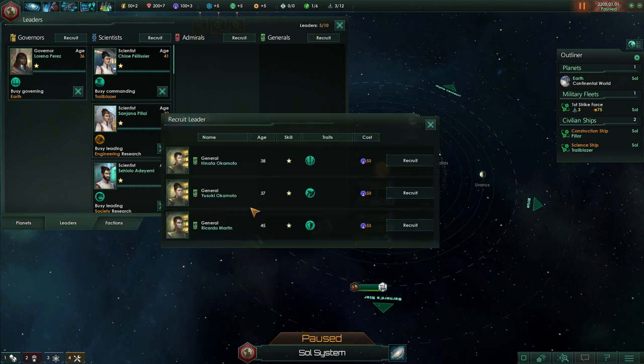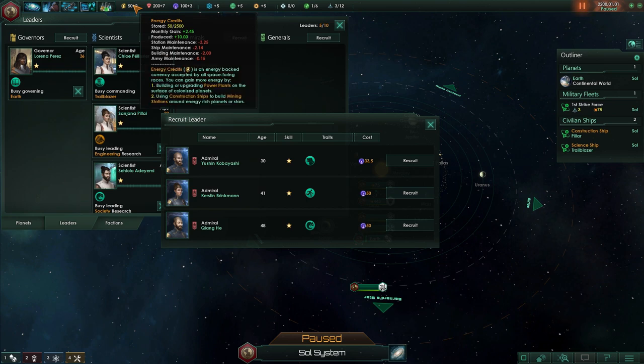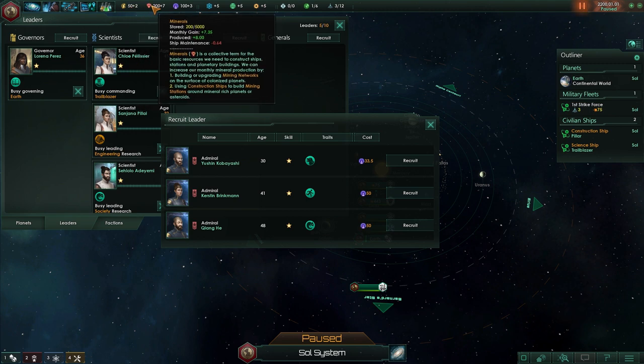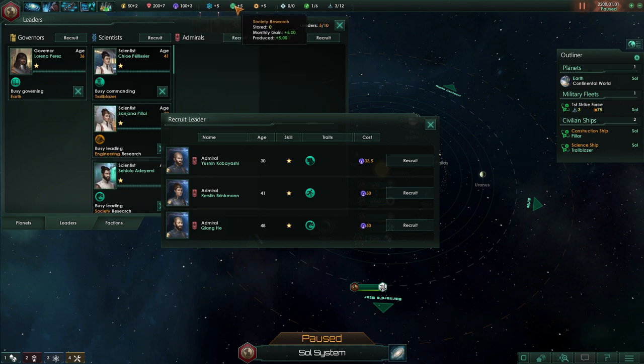These are the resources up at the top. We have energy, which is mostly used for maintenance. There are minerals, used to buy and pay for a lot of things. And there's influence, used for edicts, recruiting leaders, and similar things — kind of like a political influence. Then we have three different research types: physics research output, society research output, and engineering research output.